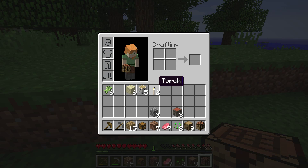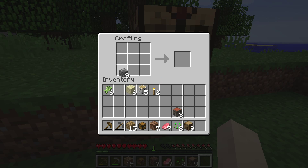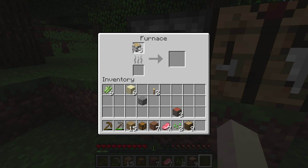Do I have cobblestone on me? Oh, I have nine. We have to make a furnace and get some charcoal. I believe if you put this here — I feel like this would be a waste, but I just put this in there. It's a waste, it's a freaking waste. Hopefully this makes charcoal. I believe it does. Yes, it makes charcoal. Awesome.